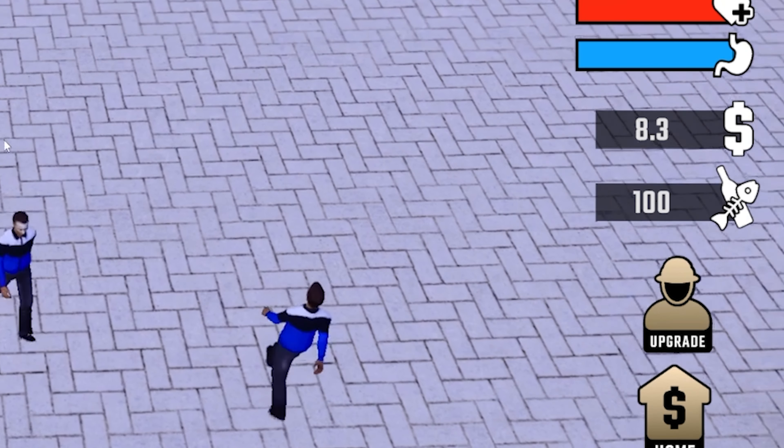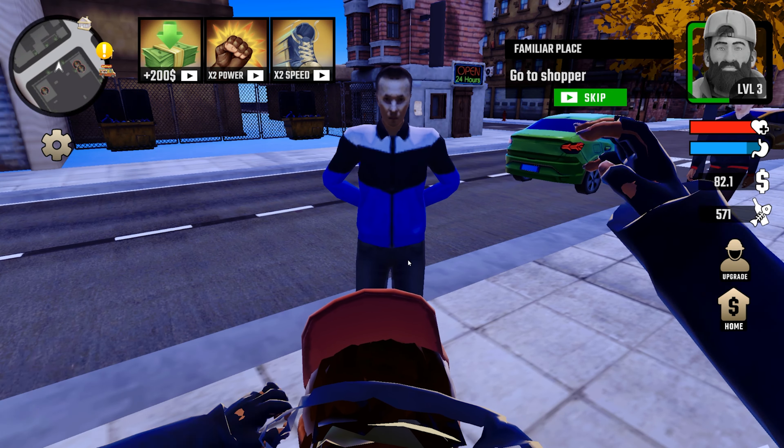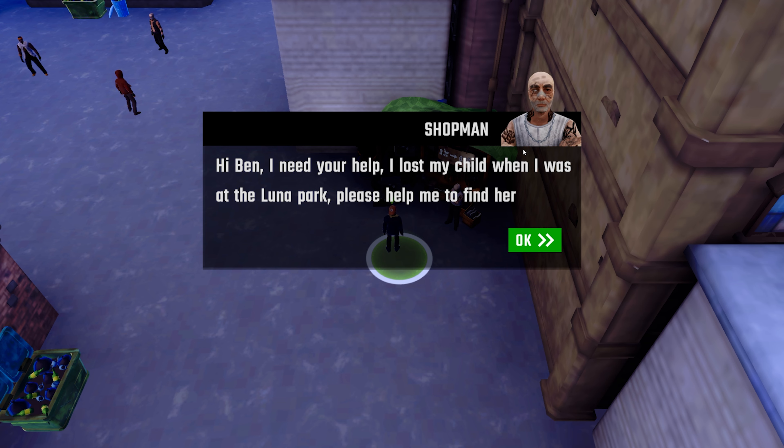We actually got 100 trash for that — nice. Another pile of trash to clean up, take out this bin and this one and this one. People really just don't care — they dump their trash anywhere. We cleaned up all the trash and got 566 trash to go sell. It says 'familiar place, go to shopper.' On our way, let's get some more trash and might as well beg. And a woman appears — 'Hi Ben, I need your help. I lost my child at Luna Park, please help me find her.'